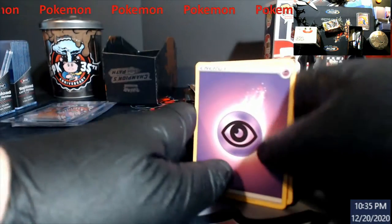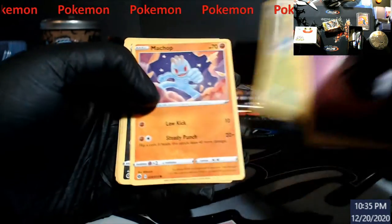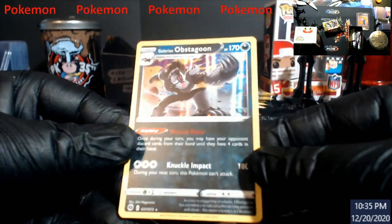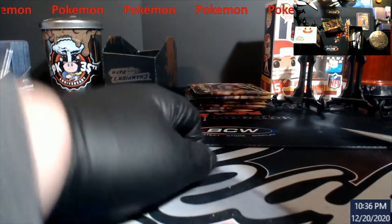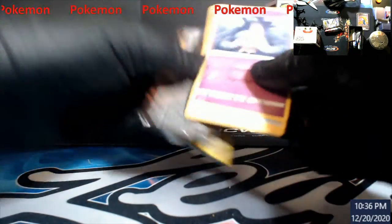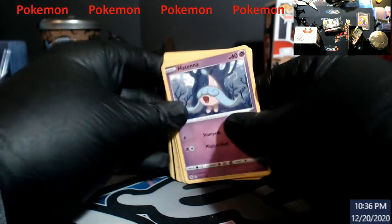Oh, we're going bust on this box. Obstagoon, number 37. Looks like these are going in order - I guess 38 will be next, or somewhere around there. That was 36 my bad. Don't tell me Hattrem was 35 - okay, 20. Let's see if there's some kind of number sequence I'm missing here. I need to pay attention more.